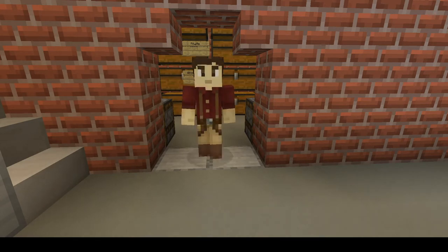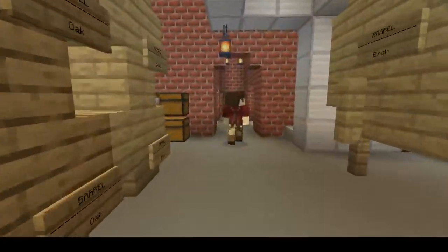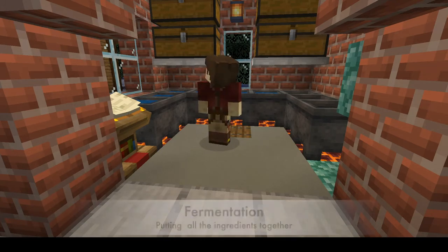Everything starts over here in the fermentation room. The main steps to brewing are going to be fermentation, distillation, aging, and then sealing. But everything starts, regardless of the recipe, right here in fermenting.